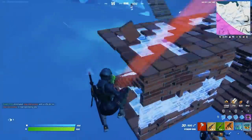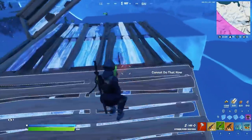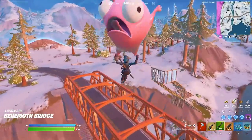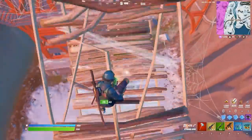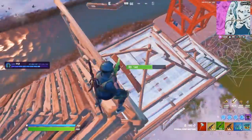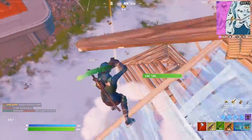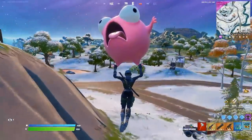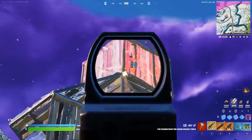Pop a chili splash to get to 100. Get the SMG, just annoy him a little bit. He's dead. Got someone else rocking up now. Need to reload my SMG so I can spray. Tag 60, and we pop the spray. I'm sorry champ, you're dead. We got another fight happening over there. Chili splash, pop a launch pad, and we're straight into the next fight. I'm going to slide in here.